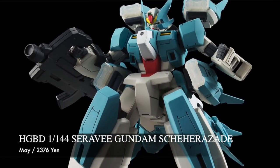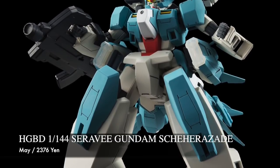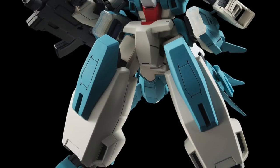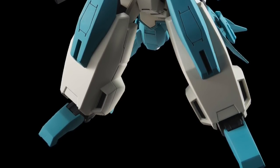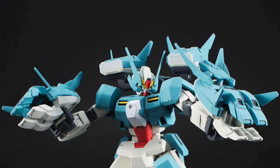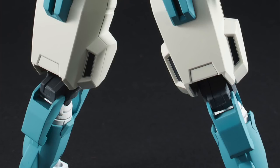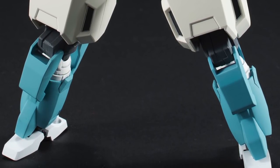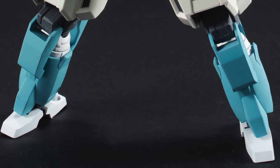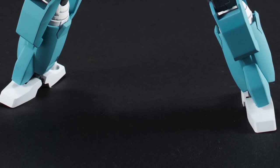Next we have the High Grade Build Divers Cherudim Gundam — I'm going to mispronounce it so I'll just call it Cherudim Gundam. This is coming out in May. I'm actually looking forward to this because I don't have any High Grade Cherudims in my collection. I kind of get the best of both worlds — I get another Double O style kit but I'm also getting something from the Build Divers series, and so far I've been liking the kits from this new series. It's going to retail for 2,376 yen. That is a pretty high price for a High Grade, but it's going to have a lot of different accessories. No exact date — just sometime in May.